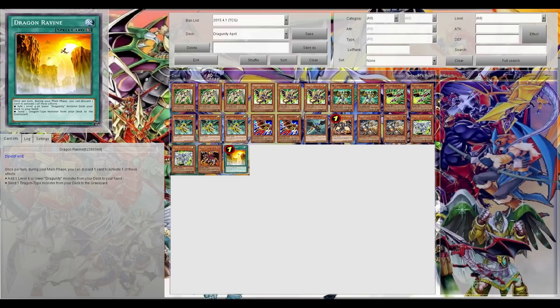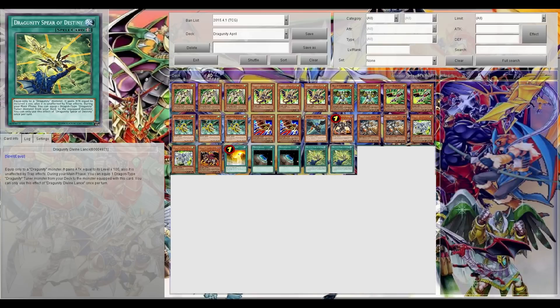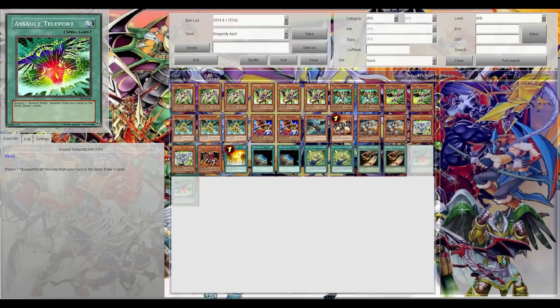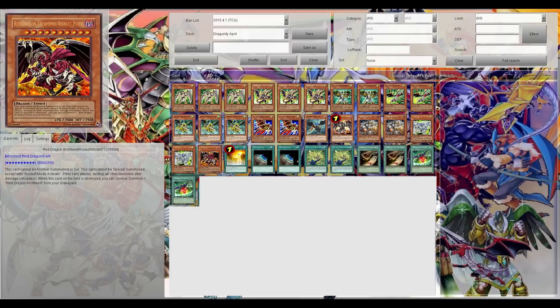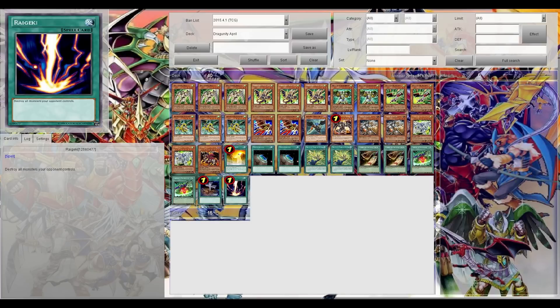For the Spell lineup, I play Dragon Ravine, two Terraforming, Dragunity Divine Lance, and Spear of Death. Two Cards of Consonance for draw power. I also play two Assault Teleport to send your Assault Mode Beasts back to your deck, because they can only be Special Summoned from your deck. One Foolish Burial and Raikiri.